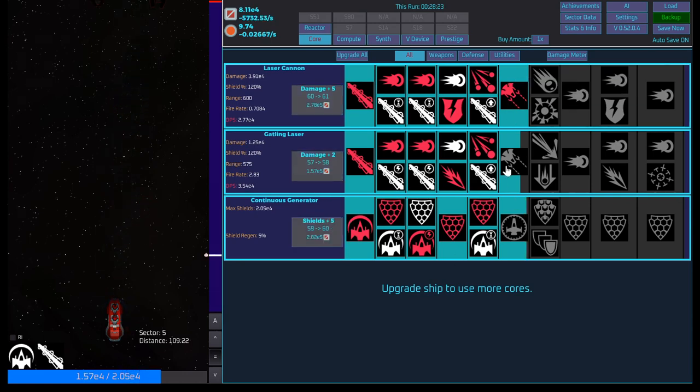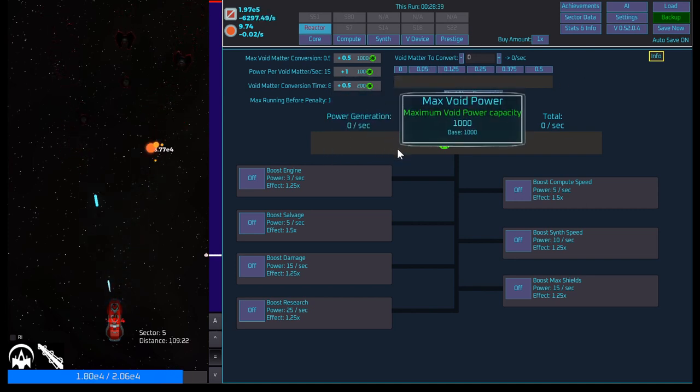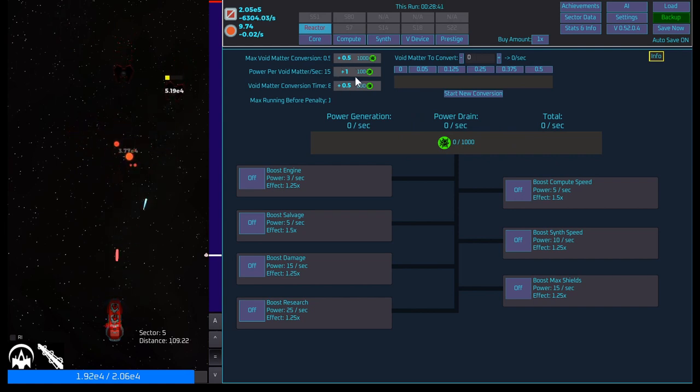I'm going to work on trying to get these two leveled up as well before we prestige. We also made it to sector five — you can see we got the reactor unlocked up here. Very interesting: you can use void power to basically consume it to increase power, and then you can permanently upgrade things and boost engine, salvage, damage, research, compute speed, sense speed, and max speed.